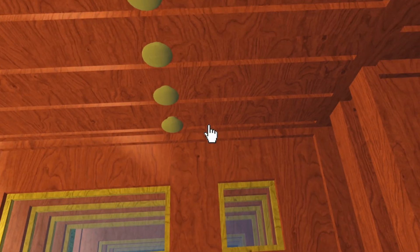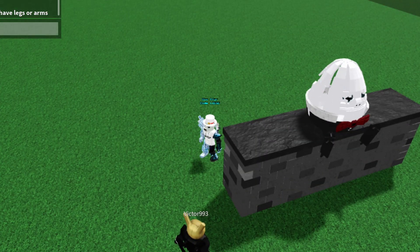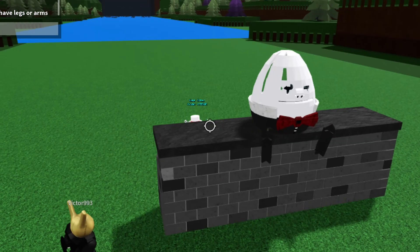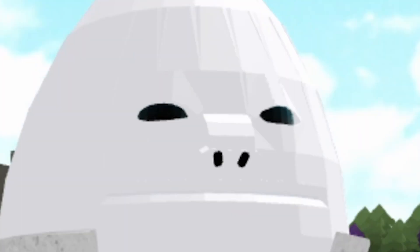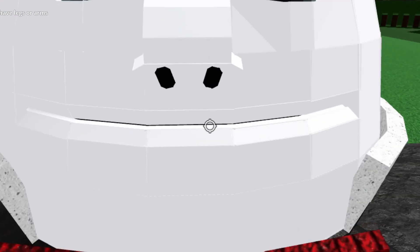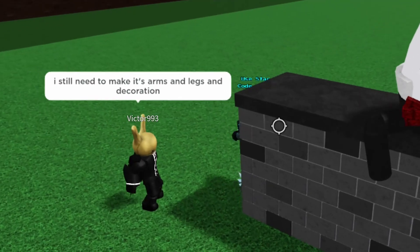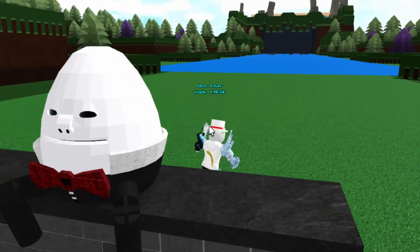He said he made a Humpty Dumpty but it doesn't have legs or arms. This is looking more and more cursed the more it loads in. What on earth are these legs? His nostrils are so huge! He still needs to make the arms, legs, and decoration, but it looks so awesome so far — a very cool build.